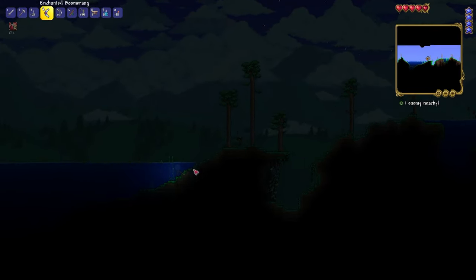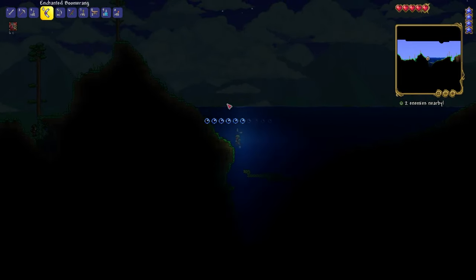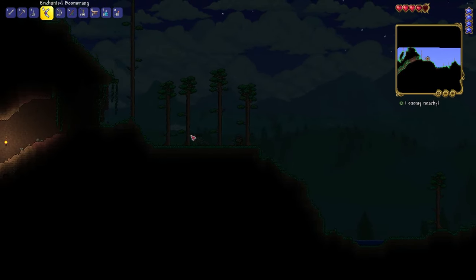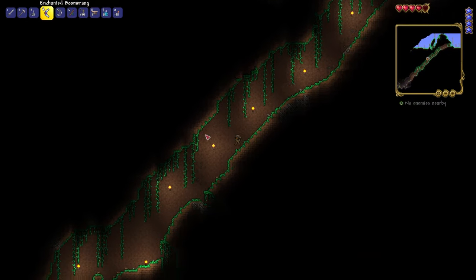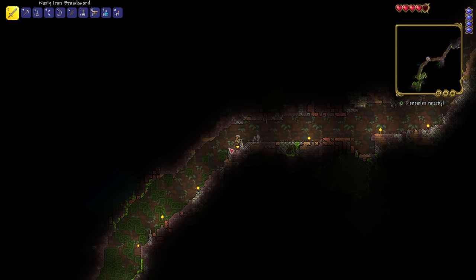Okay we're at where I died the second or third time. I like this enchanted boomerang — it gives me light as well, which is nice. I like how fast I can throw it — when it comes back to me I can instantly throw it again. Very useful. Anyway, finally back to where I died the first time — well, first time this episode of course.